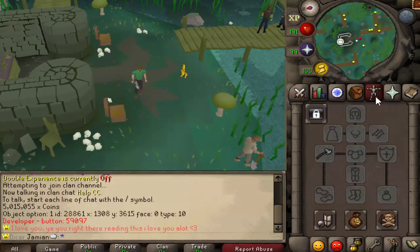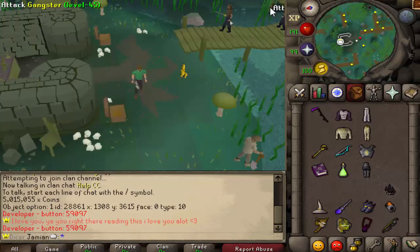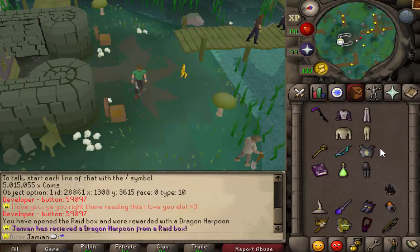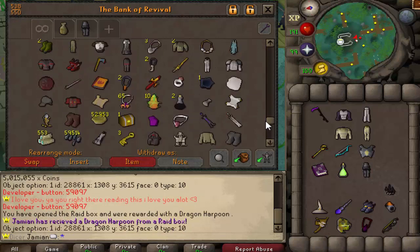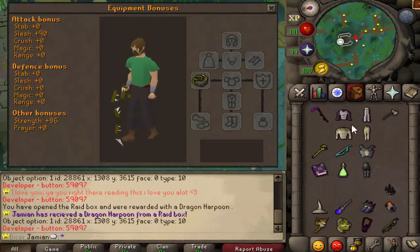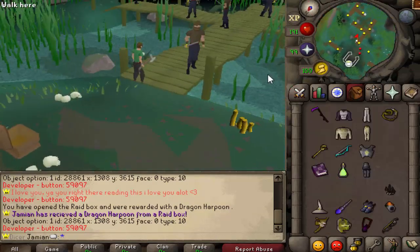You have the Elven Battleaxe — let me show you the stats. 110 Crush, 100 Strength. It has a little bit of defense compared to the Busted Tentacle which is 90 and 86. This one is 110 and 100. It is the same speed and does have the animation.